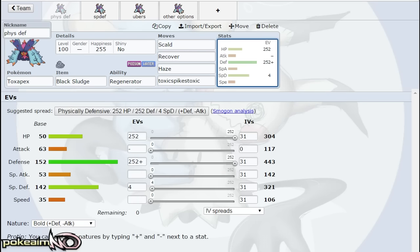The first set we're going to talk about is the physically defensive set. This allows you to take on Dragon Dance users because you have Haze, SD Scizor easily because of Scald plus Haze, and just physical attackers in general. The set is Scald, Recover, Haze, and the last slot is usually Toxic Spikes or Toxic. This is probably the most effective set Toxapex can run in OU. Scald gives you offensive presence and a 30% chance to burn your opponent, so setup mons have to think twice about setting up — and so does Haze.